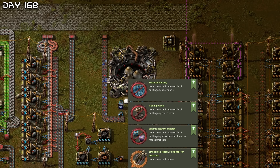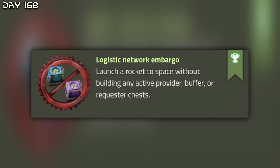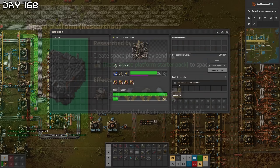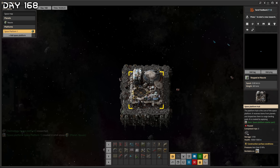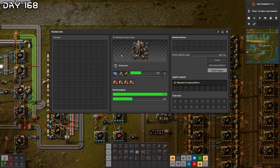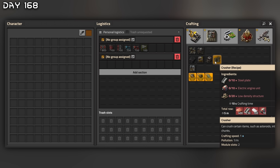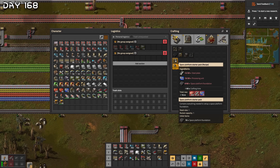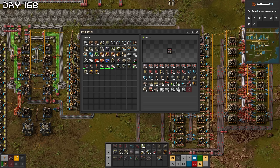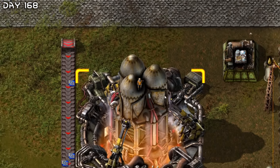The new rocket is incoming! Launch rockets to space without building any solar panels, laser turrets, or logistic network. Reach for the stars! Asteroid collector, crusher — now I can travel to space. Let me see this bad boy. Cargo landing pad — we can see everything here in space. Got the crusher and asteroid collector, bring that to space. I don't know what else to bring — let's go travel to space, space platform one. Launch the rocket — look at us, we're in there!